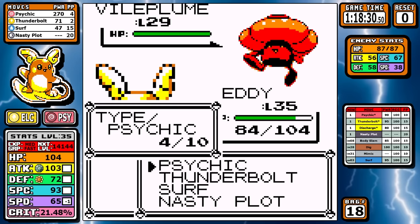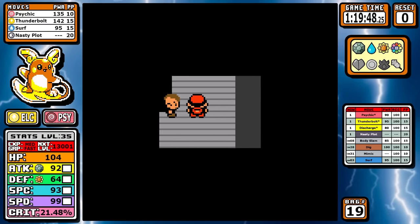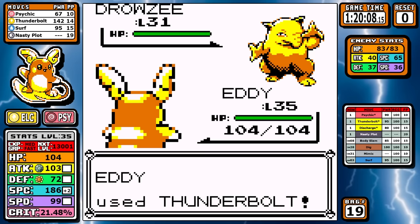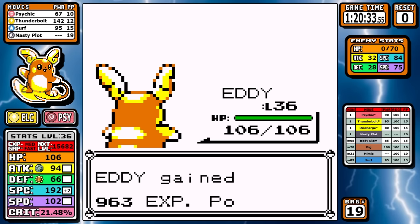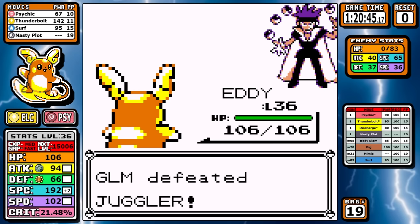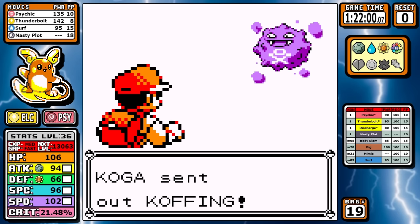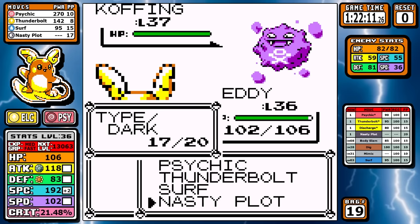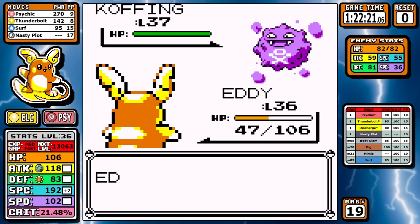When we pick up Surf I go ahead and learn it — Alolan Raichu literally uses its psychic powers to surf on its tail, so it obviously should learn this, and it's actually in the learn set. That rounds out our moveset. I make really short work of Erika — just Psychic, finishing off the Tangela. I'm not saving much in this run; there are only a couple of battles late game where I do save. This Pokemon is just really impressive. For Koga, the Juggler is one of the first times we actually need Nasty Plot.